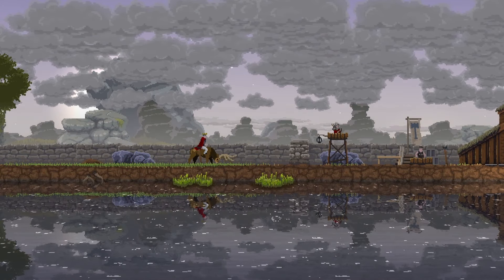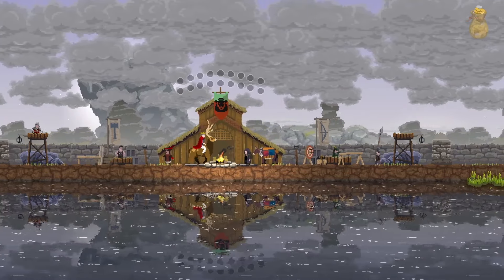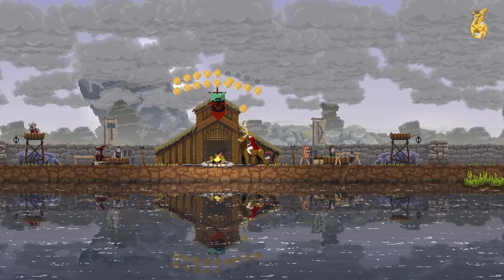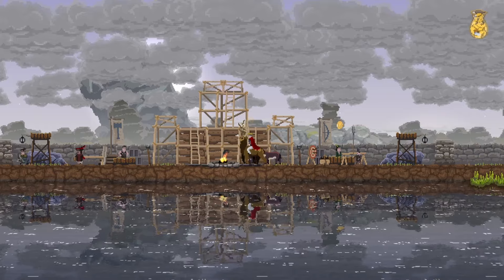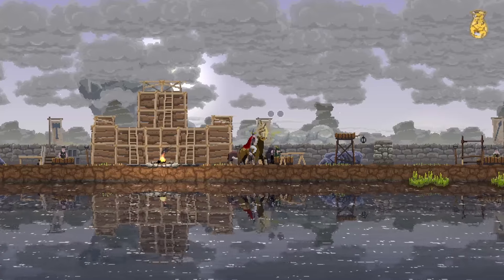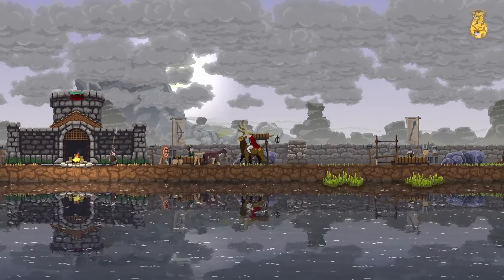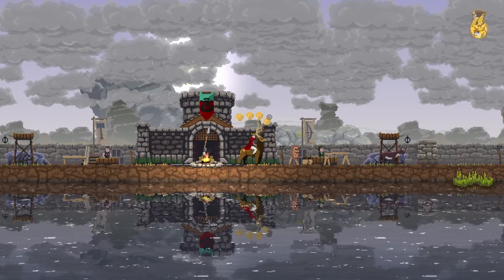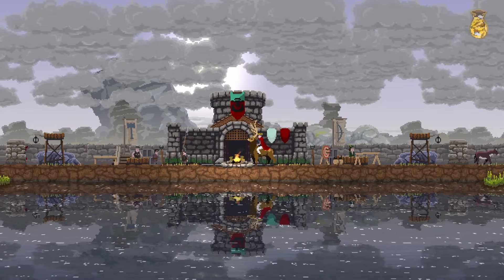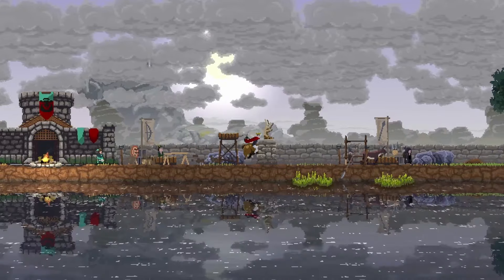Oh look, we got some towers for free here. Can I upgrade? I can — nice. Collect some gold as we're losing it, send the merchant away. Did you see that? This guy just caught a fish with his spear. Now I can pay to have some squires. Those squires will collect archers, and those archers will follow them. And then we can attack portals.